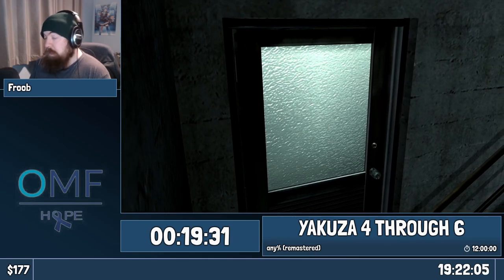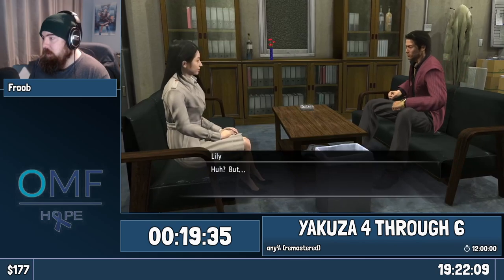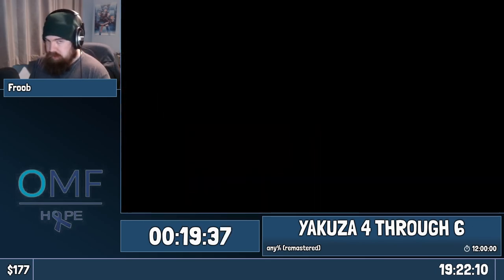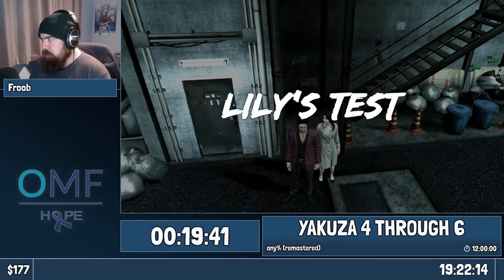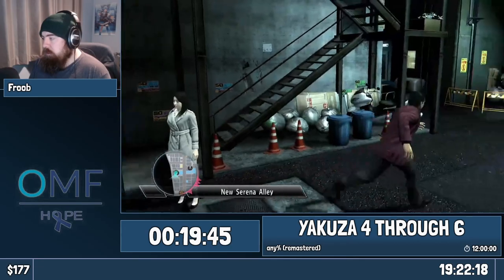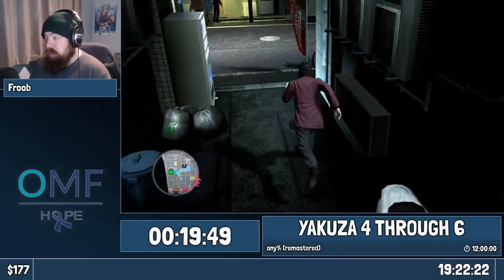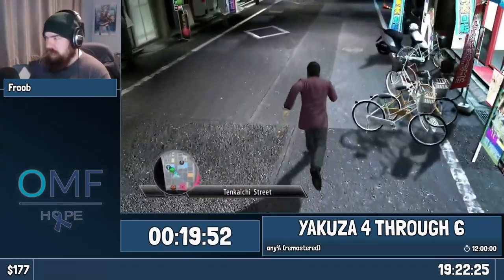The detective here is a little bit of a peeping Tom. So Lily is back. We are going to take her to do her test now for her big money loan. What we need to do is: the test we need to do for Lily is we've told her to become the number one hostess at a specific cabaret club that has an affiliation with Akiyama.